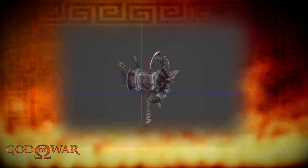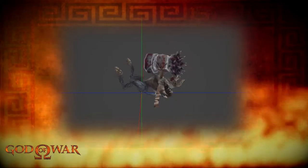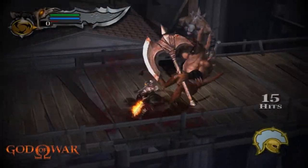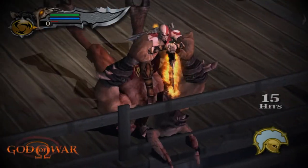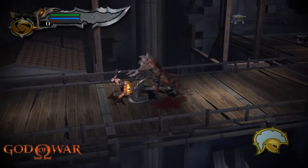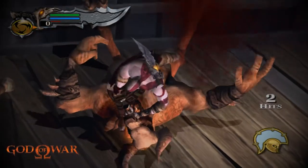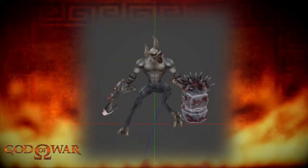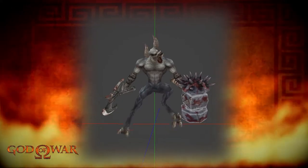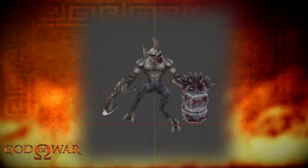This death animation is one that all the Minotaurs share. Kratos jumps onto its chest and forces the Minotaur to swallow one of his blades. Here in game it looks much more brutal. The Minotaur wiggles its legs as it struggles against Kratos — here in the model viewer it's standing up, making it look like it's tap dancing.